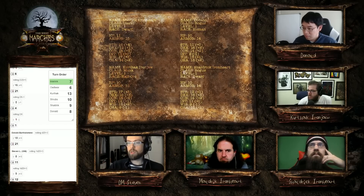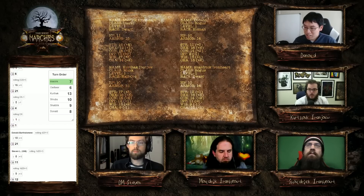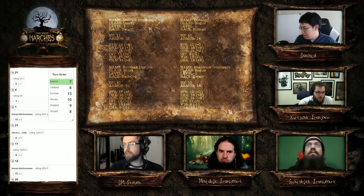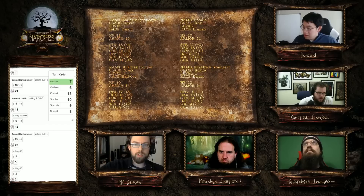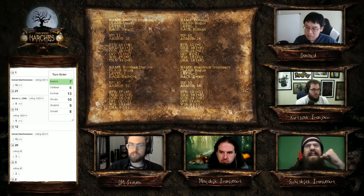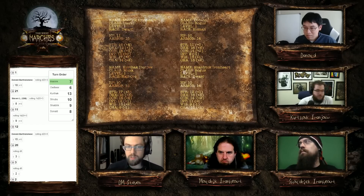That was your move action, Donald — do you want to take an attack now that you're inside? Can I draw a rapier and hit it? You dove through while drawing your rapier and whip straight out. You nail it — roll damage. That's d8 plus your dexterity modifier — seven damage total. You kill the second twig blight, completely obliterated. You stab straight into the heart of its twigs and it shatters into pieces.